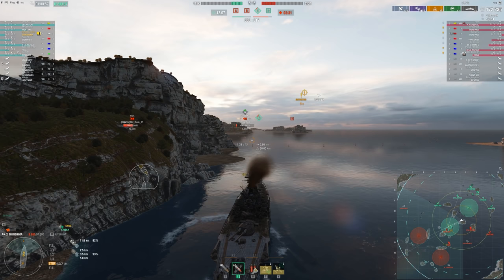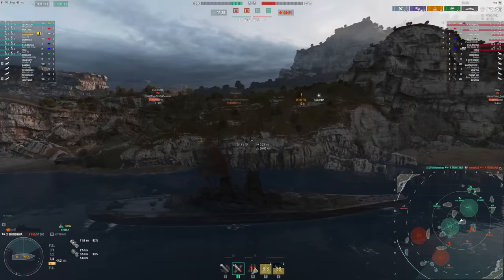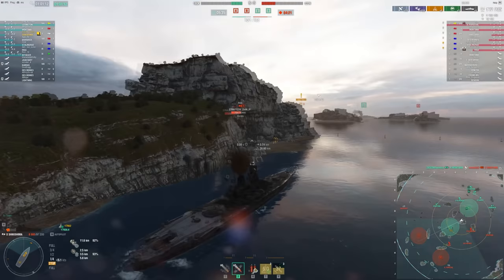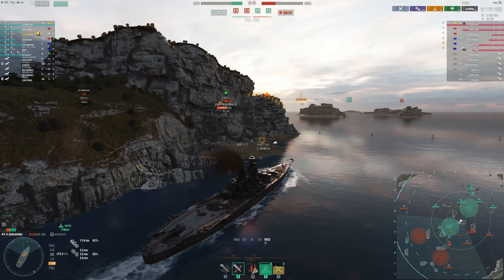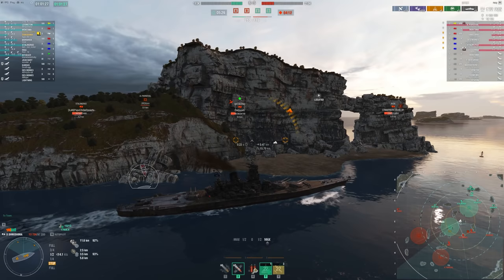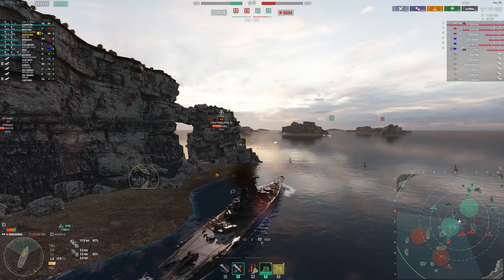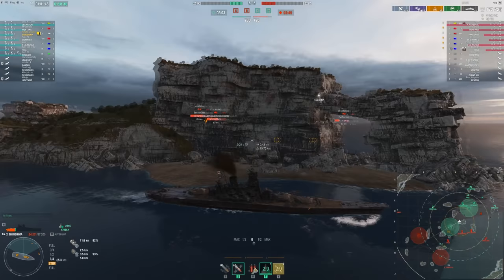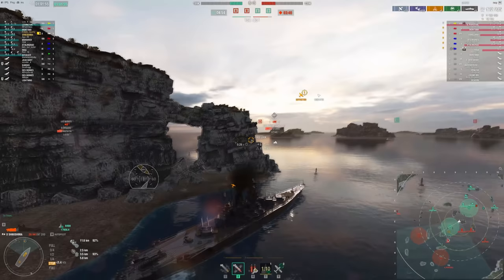Using islands like this is really nice because you can take breaks — just back up and let your heals come back up. If I had stayed out there I probably would have died to the Montana and Riga pushing in before my heal came up. Using islands to get a reprieve from enemy fire is huge. Ships like Ohio, Georgia, and Massachusetts are so much better at brawling just because of the heal cooldown — you live so much longer than you should. The 80-second cooldown on other battleships is fine for sniping but horrible for brawling.